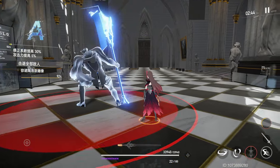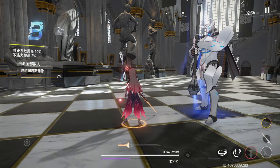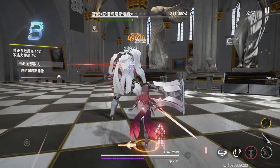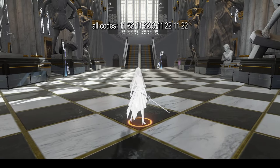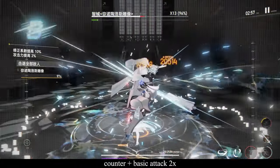For yellow code, the rotation is pretty much the same, but your counter will allow you to unleash an extra attack. Each time you successfully block the enemy's attack, follow it up with two basic attacks instead of one.